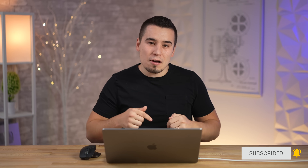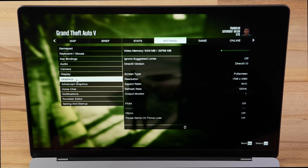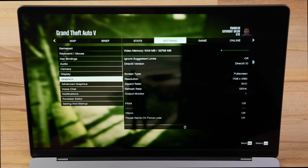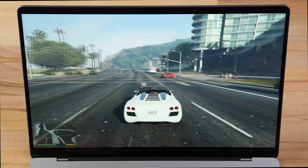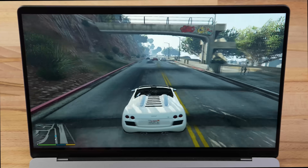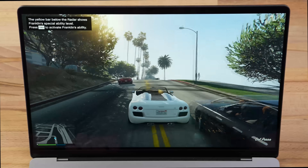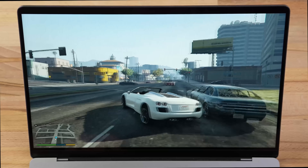Here we are in GTA 5 — let me open up the settings. Currently running at 1080p 16:10, refresh rate set to 120, VSync is off, and in the Advanced section we have a lot of settings turned down to get as much FPS as possible. Let's choose a car and get into it. We're in Grand Theft Auto 5 via CrossOver — this is awesome because we don't even need Parallels. We're getting decent FPS without those weird stuttering drop frames.